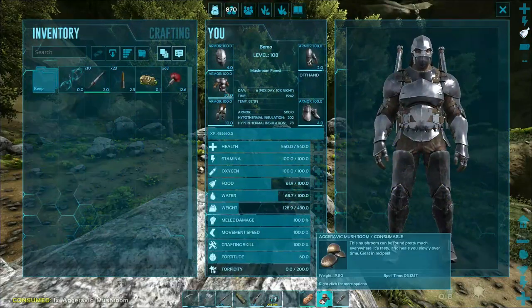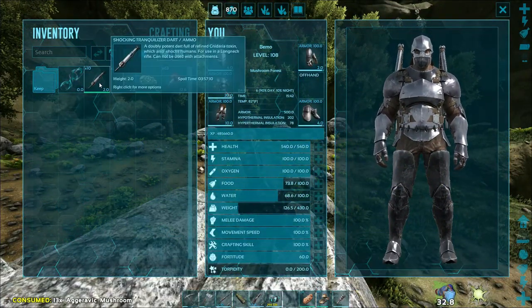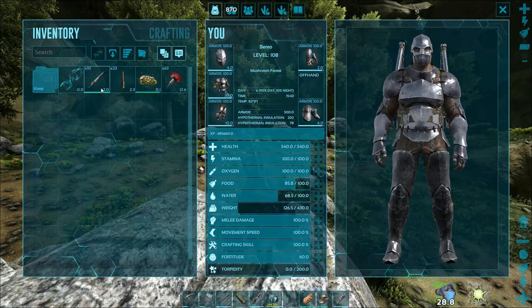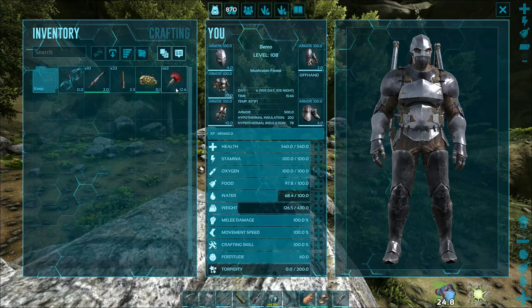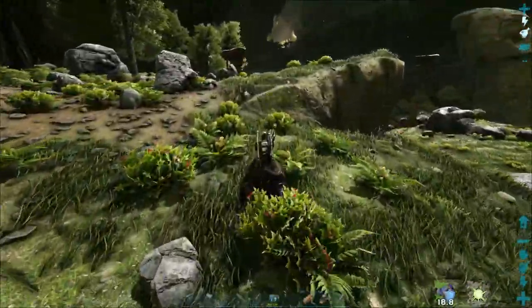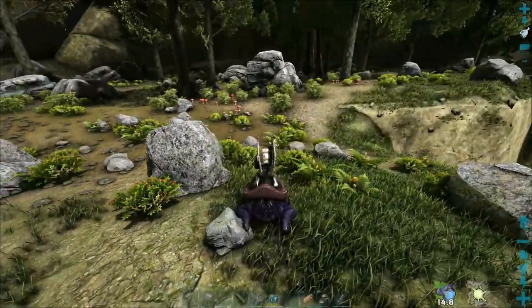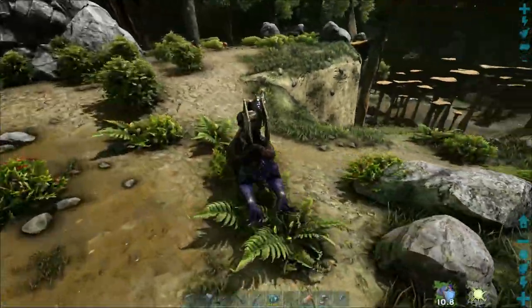Let's eat some mushrooms before we go into this area. I've got only 11 shocking tranq darts made up — that's all the biotoxin I had, it takes so long to farm by hand without a dino. I brought some regular ammo just to kill off unwanted ones, and I have 63 regular tranq darts. I just didn't have enough materials to make more shocking ones. Let's go ahead and see if we can find these guys.